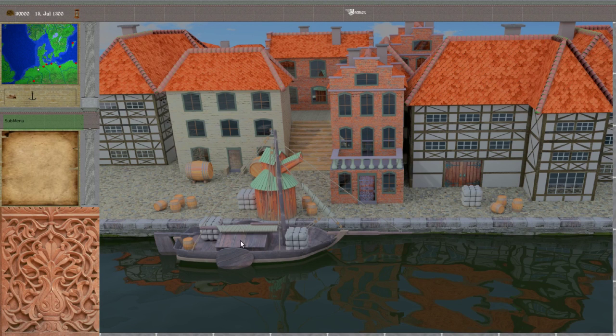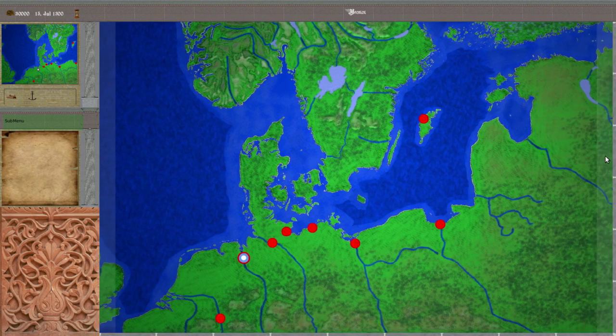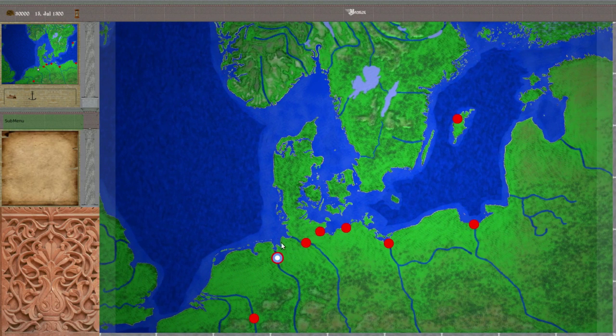We have our ship selected and we switch over to the map view, where we can scroll to the left and to the right. When clicking anywhere on the map, the selected ship will travel there. We can also select a different destination and reroute the ship.